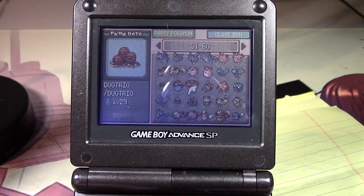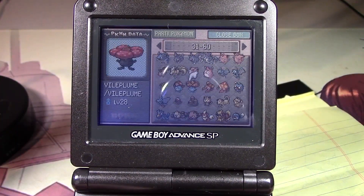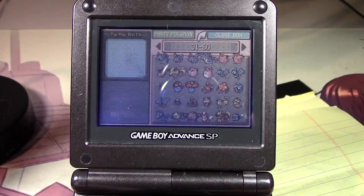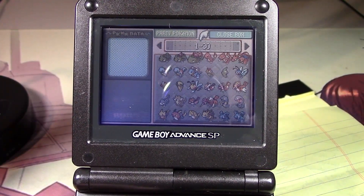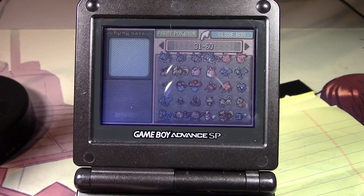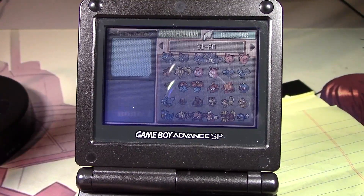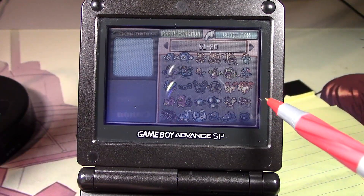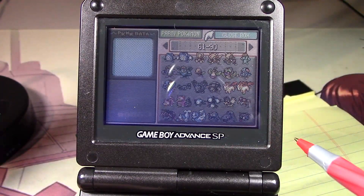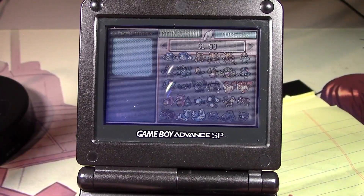Everything else looks good here. 31, 250 — let me check this. Do I want to EV train anything here? I already have a Charizard. Alright, this page looks good — Machamp, Slugma — yep, looks good to me.